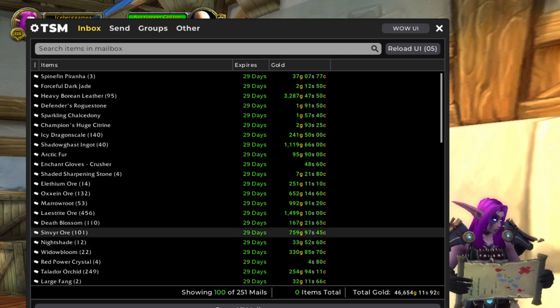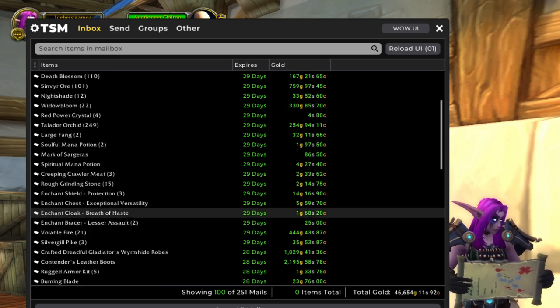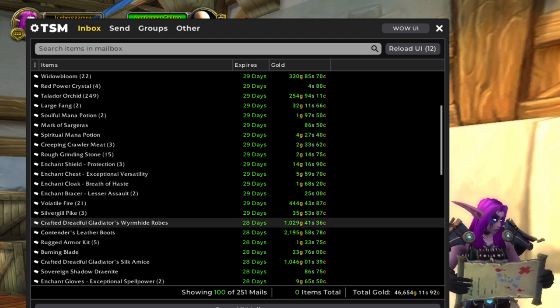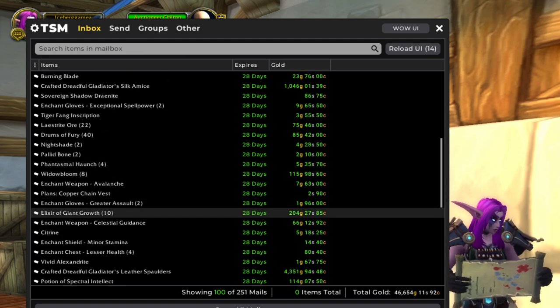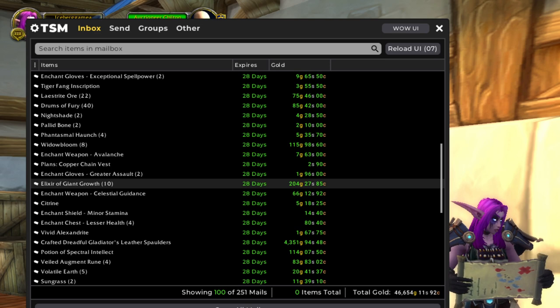But it didn't go that well. We've got some gold coming in here, but not as much as I was hoping. Our next item of note is a crafted dreadful gladiator piece and then a contenders leather boots — crafted transmog from Pandaria leatherworking — and another crafted dreadful gladiator piece. Some more random materials in here are elixirs of giant growth. The price is still not recovered, so that makes me unhappy because I used to sell those for around a hundred gold each.